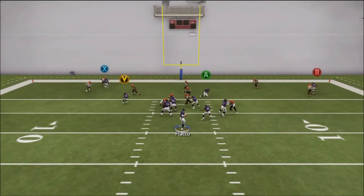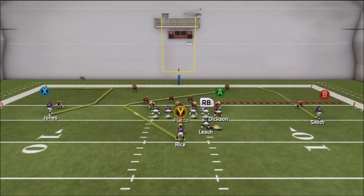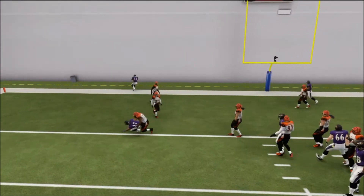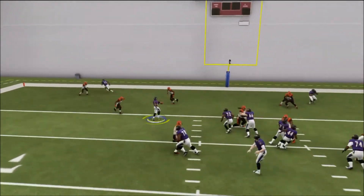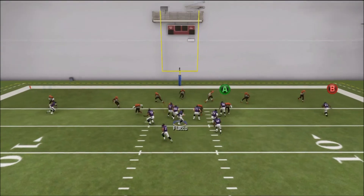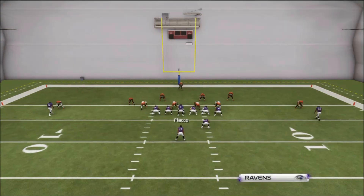All you want to do is wait for that angle route and just bullet pass it. Right there I did a whip route, but the main route is the angle route — all you want to do is bullet pass it and let the CPU catch it. You'll catch that 90% of the time. Even when he users it, he has to user guard it, and you're still going to catch it 95% of the time.